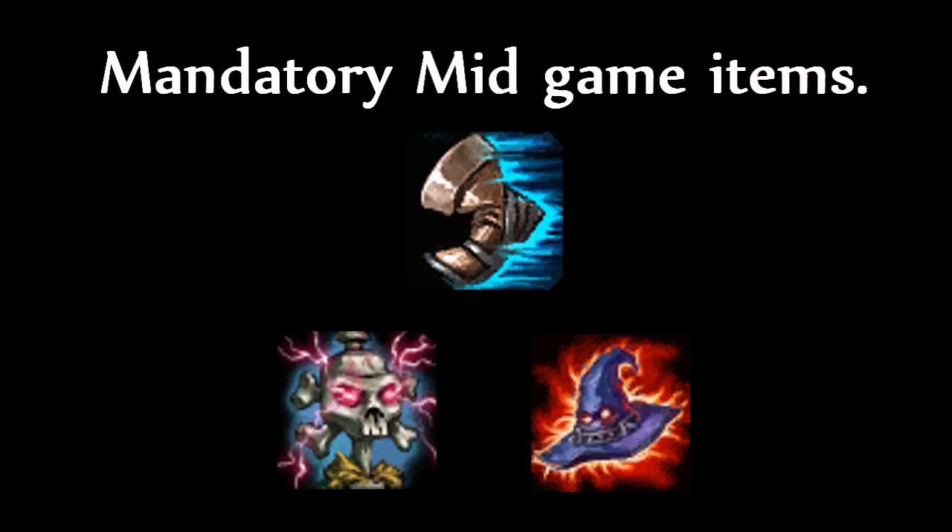Rabadon's Deathcap is fairly self-explanatory since it gives the most ability power out of any single item in the game, as well as a 35% increase on any other ability power that you have — and that includes the ability power that you farm from your Q. Regarding which order to buy these items: you can build either way round and still deal tons of damage, but if you are doing well and have a lot of money saved up, consider buying a Needlessly Large Rod and turning it into a Rabadon's, or buying a Needlessly Large Rod and then finishing your Deathfire Grasp. But if you are struggling in the game, I would recommend buying a Deathfire Grasp first for the increased cooldown reduction, making it easier to save yourself from ganks, as well as the active immediately increasing your damage significantly.